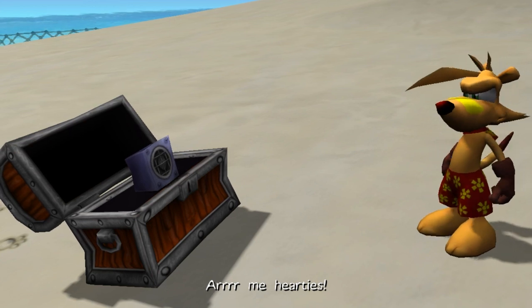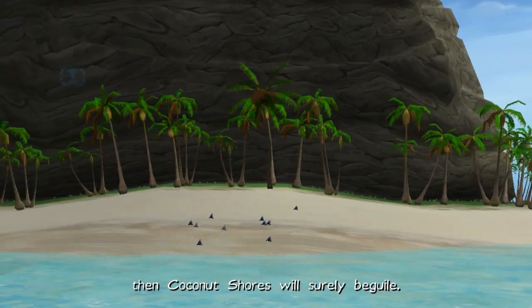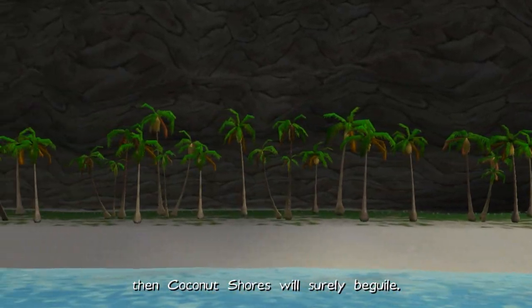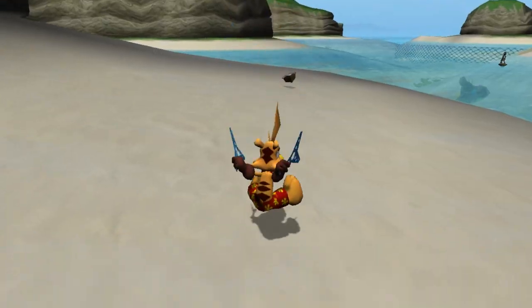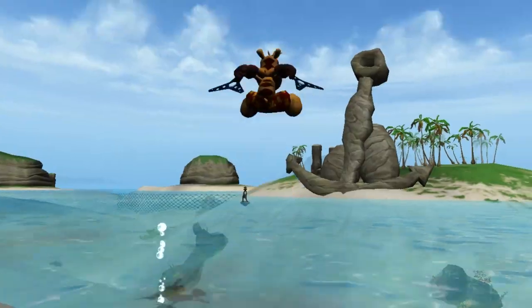Ahoy hearties! If clues that rhyme do give you a smile, then Coconut Shores will surely beguile. Does the map tell me? It does — that's very handy. Good. Because I wouldn't have known otherwise. I'll go there next time.